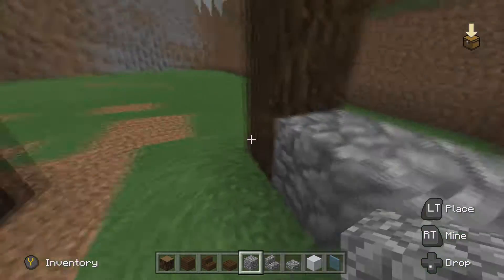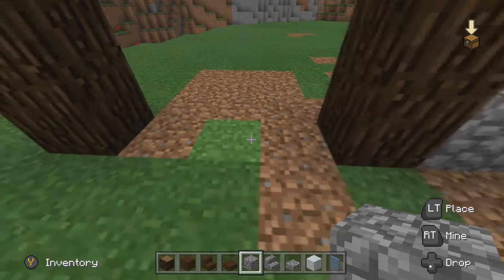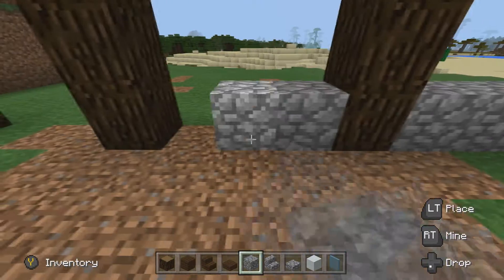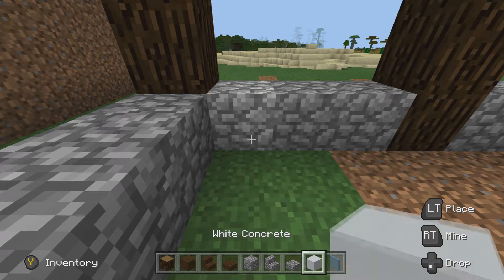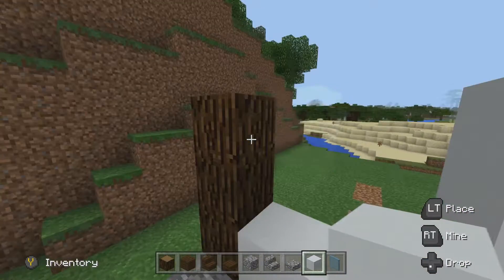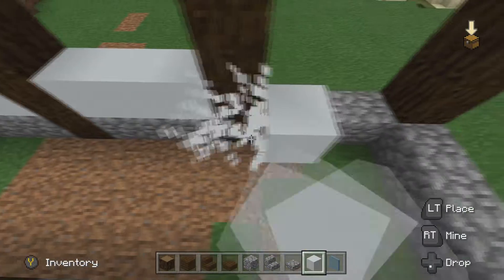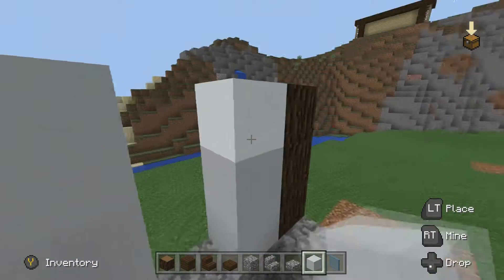I'm sorry about the little computer glitchiness - some new software and whatnot I'm dealing with. I've got to figure my way around that and I'm terribly sorry about it. So doing a nice little line of cobblestone, and the other part of the first floor is exactly the same, so I'm going to cut that out and you'll just see it magically poof there. Now that I have the cobblestone placed I'm pretty much going to do a donut out of the white concrete.